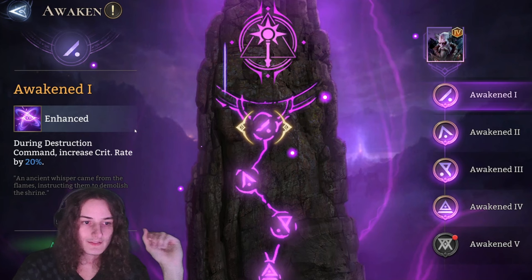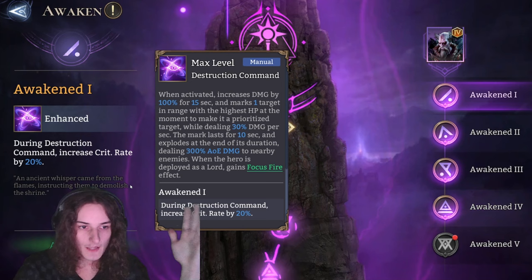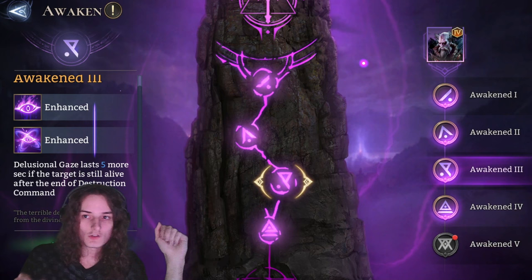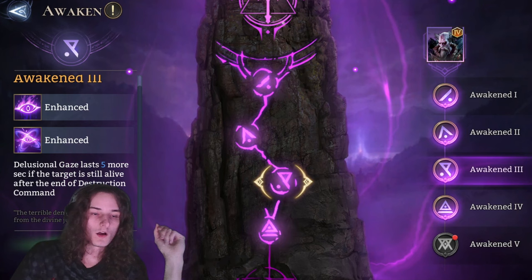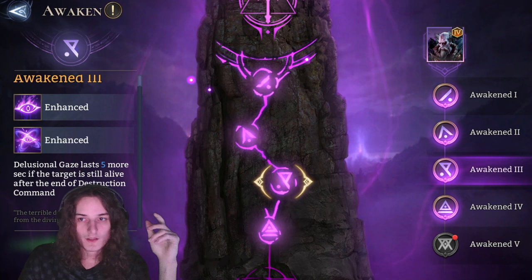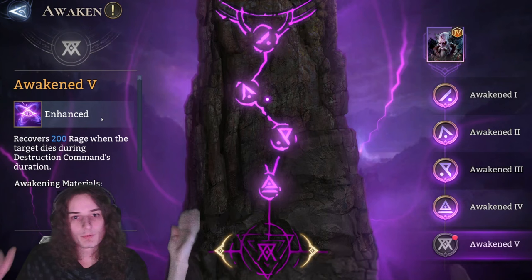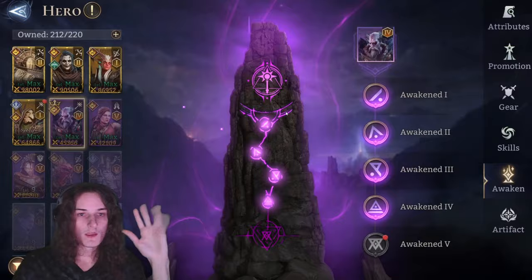Let's go over his awakenings. His A1 helps with building since most of his damage comes from his ult anyway — you could build him with 80% crit to make use of the A1's 20% crit rate increase. A2 crit damage is pretty much whatever. The A3 is his most important awakening and the one you should aim for with soul stones: Delusional Gaze lasts 5 more seconds if the target is alive after destruction, giving 5 more seconds of magical and physical damage vulnerability. The A5 recovers 200 rage when the target dies, but the guild boss won't die, so A5 doesn't really matter. Aim for A3.